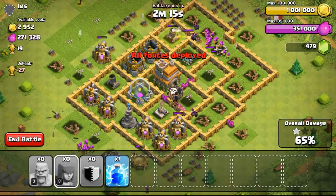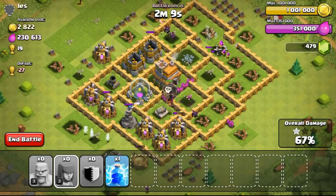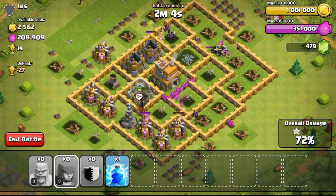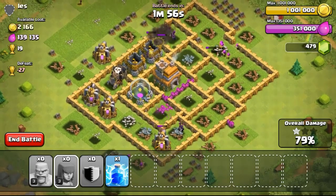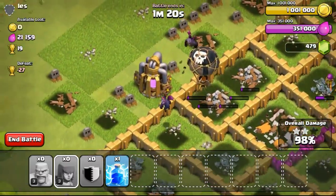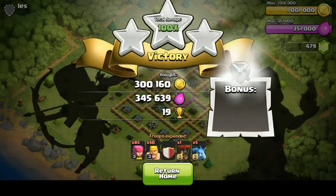I'm ready for Town Hall 6. After continuing the attack and letting my troops run about to finish the raid, the balloon flying around took out the last defensive structure — the mortar. Once it went down, I knew it was going to be 3 stars. We took out the last elixir collector and scored 3 stars on this Town Hall 7 base.